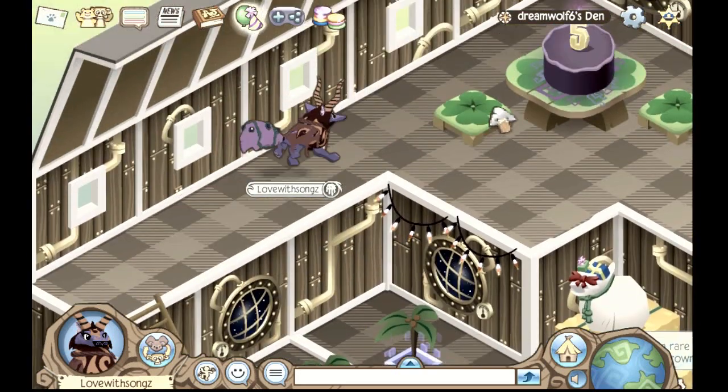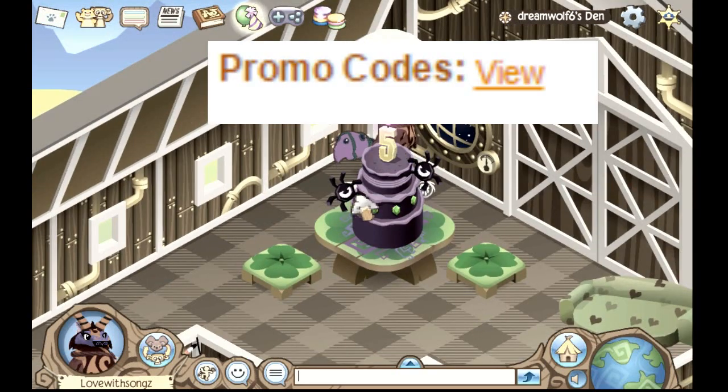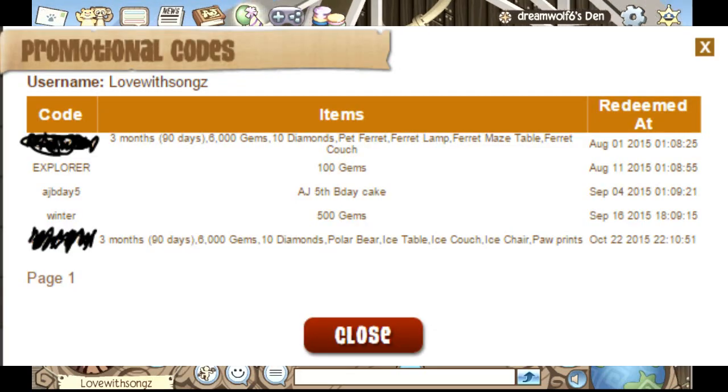Something you may not have known: in your parent dashboard, if you go to the specific account you want to redeem the code on, you can see all the codes you've already redeemed on that account, so you don't try to redeem a code twice and end up wasting your time.